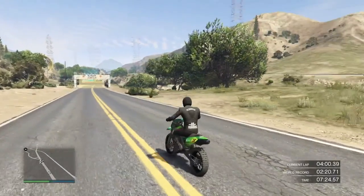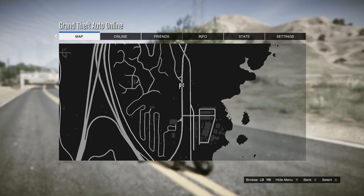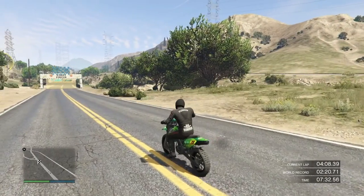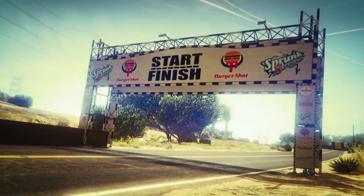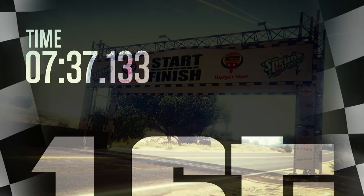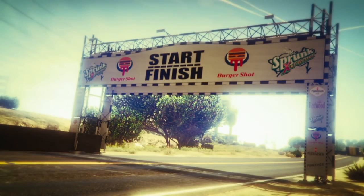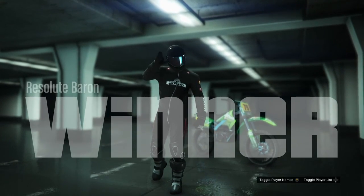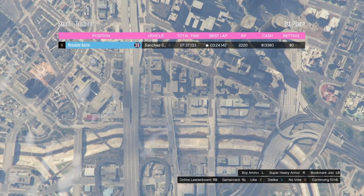Alright guys, I'm about to finish the race right here. I want to let you guys know — let me show you how much money you're actually going to get for finishing the race by yourself, always finishing first. Seven minutes, took my time, and look at that — thirteen thousand dollars in cash and three thousand RP. I took my time, I messed up, I was by myself, did a couple tricks, and I made thirteen thousand dollars.